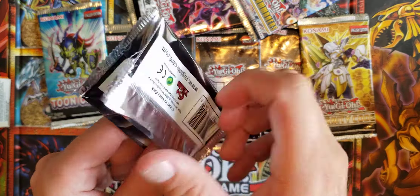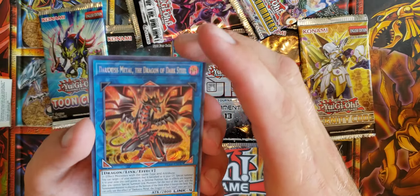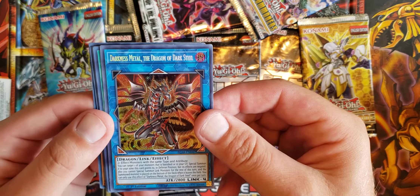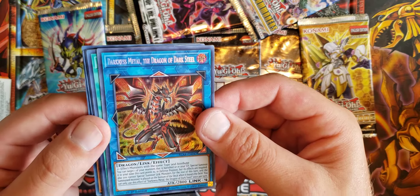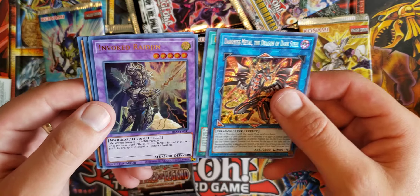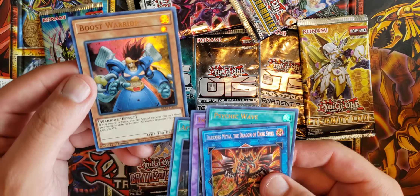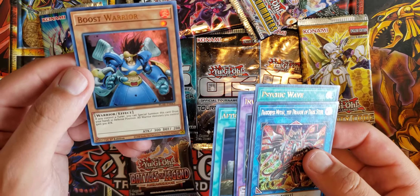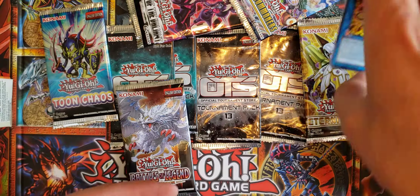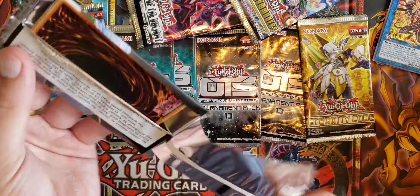Alright, here we go. Come on guys, we need ourselves the big guy. Secret Rare — Darkness Metal, The Dragon of Dark Steel, Link 4. Nice, nice, nice. Psychic Wave, Unvoked, Afterglow, and Boost Warrior. If you control the tuner, you can special summon this card from your hand in defense position and all the warriors gain 300. That's a good card. When aren't you in need of a good tuner, and then you get a free summon with it.